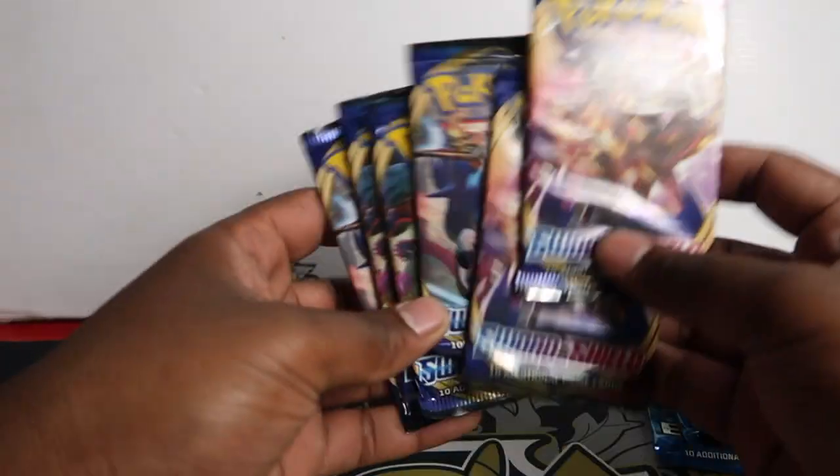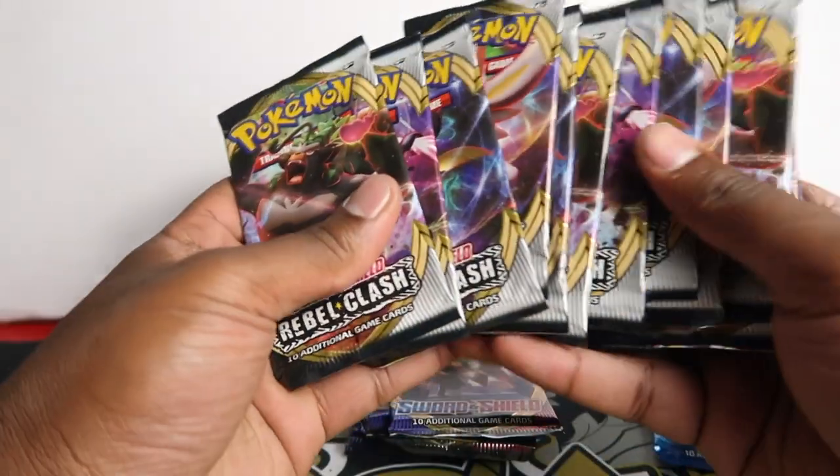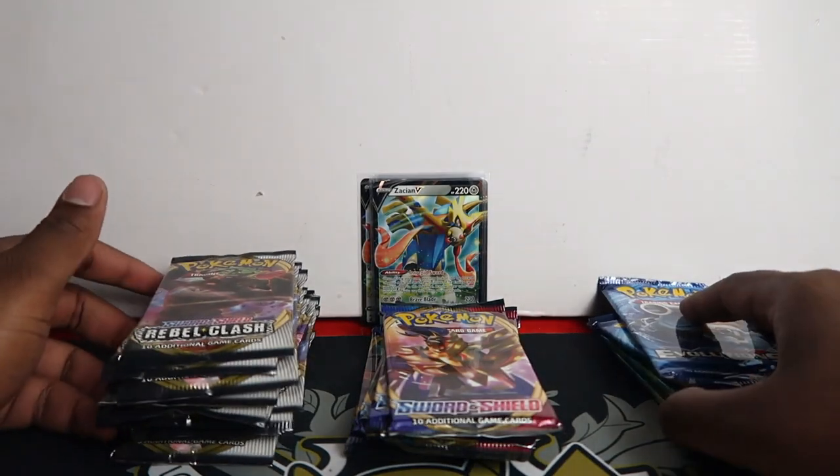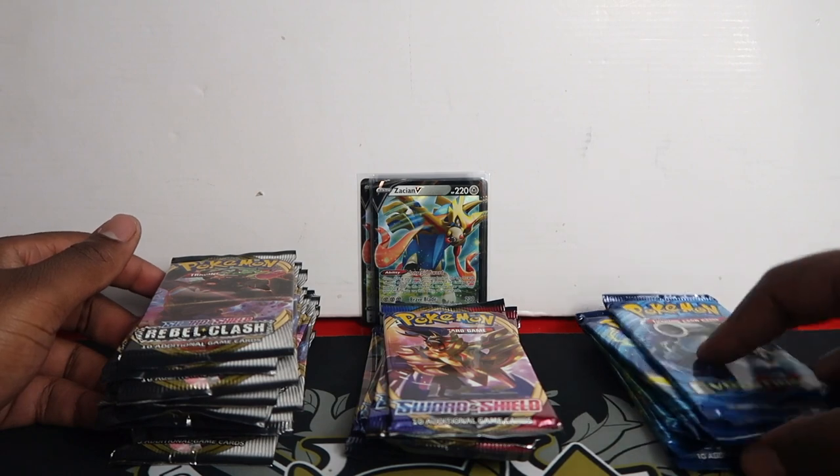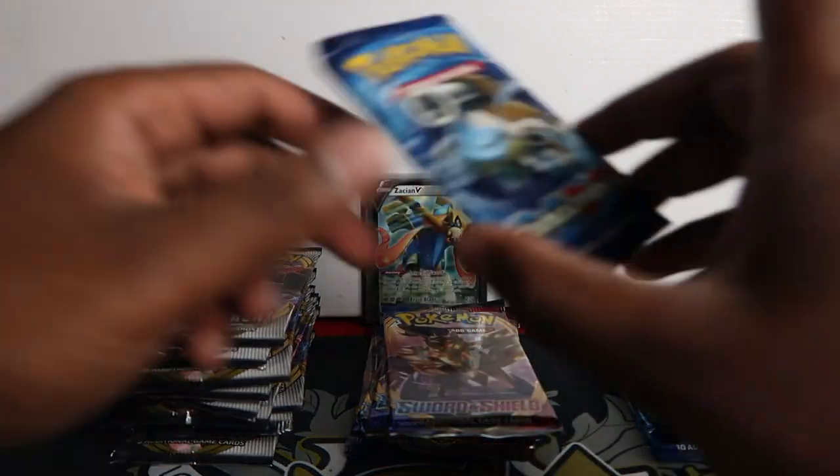We got six Evolutions, six Sword and Shield, and we should have 12... what's this? Rebel Clash. Alright, yeah I'm right. Not bad opening — that makes it a total of 24 packs in total. Quick maths on top of my head. But yeah, Evolutions — let's start with Evolutions. Love Evolutions.